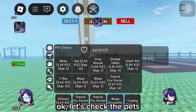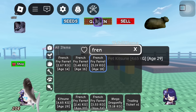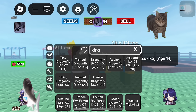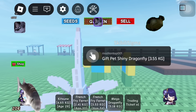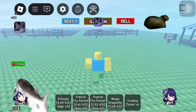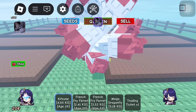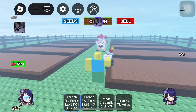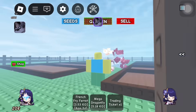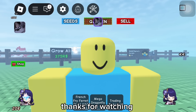Okay, let's check the pets. Let's put them in the garden. That's all. Script below the description. Thanks for watching. Goodbye and see you soon.